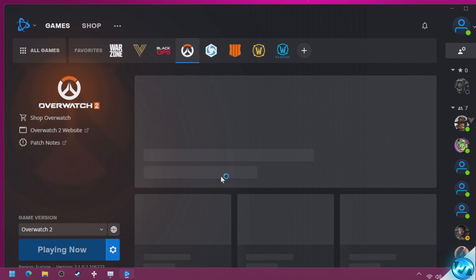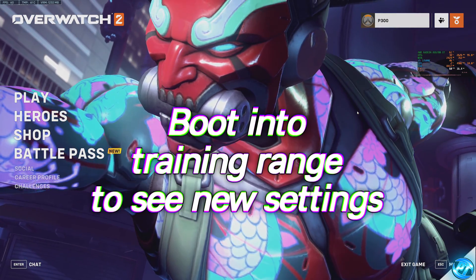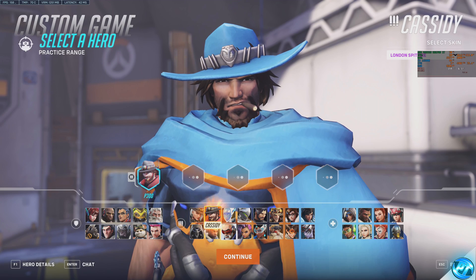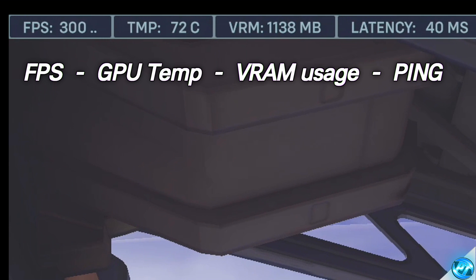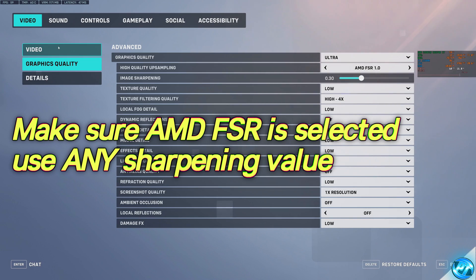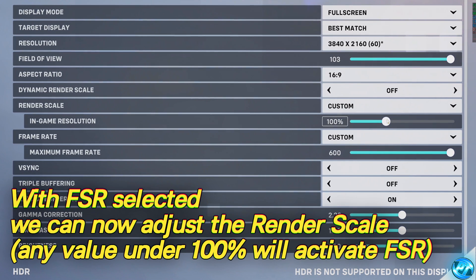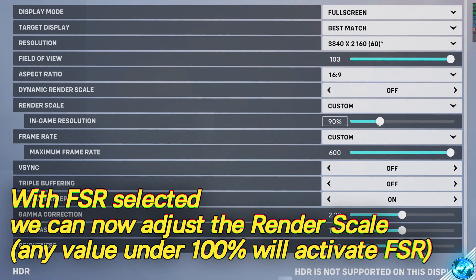Once back in the game, boot into Training mode — go to Play, far right to Training, Practice Range — and select a character you typically play. In the top left you should now see an FPS counter, GPU temperature, VRAM usage, and latency. Head into Options, Video, Graphics Quality and confirm high-quality upsampling is set to AMD FSR. Then navigate back to Video and adjust the in-game resolution slider. Because we've enabled AMD FSR upscaling, we need to be below 100% for that tech to kick in. Start by taking it down to 90% and select Apply.